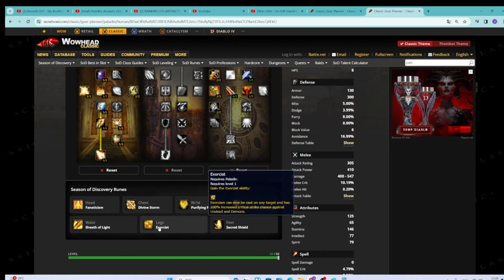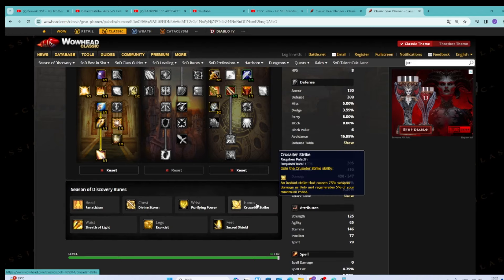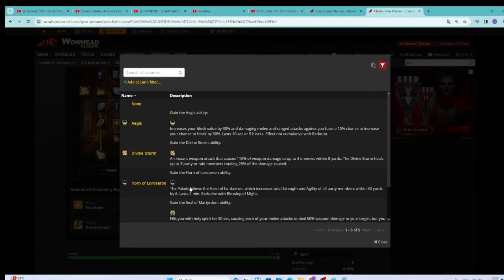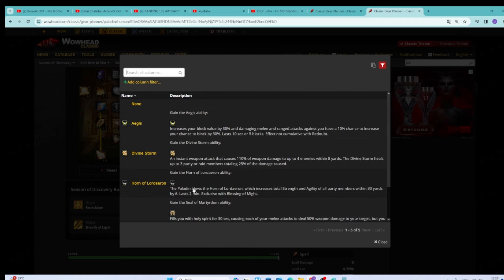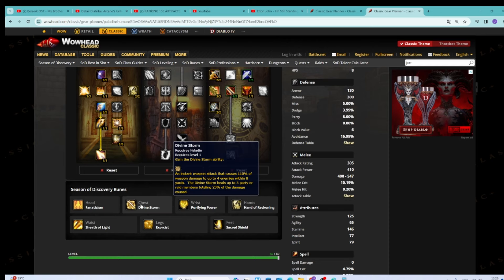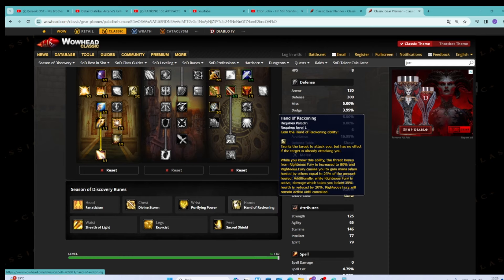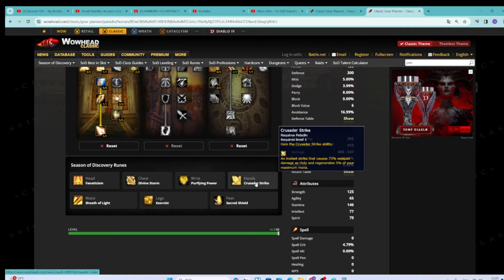Eye for an Eye damage can cause spell pushback, eat up Grounding Totems, and do terrible things to the enemy. Eye for an Eye is literally like Reckoning against spellcasters but better because it causes annoying spell pushback. I like this build. The only thing really questionable is: since we're so durable, do we need Hand of Reckoning, or can we take Crusader Strike instead? Or do we need Divine Storm? Can I just take Horn of Lordaeron, or maybe Aegis? I personally think for jousting purposes you're better off with Divine Storm, and for durability purposes you're better off with Hand of Reckoning.